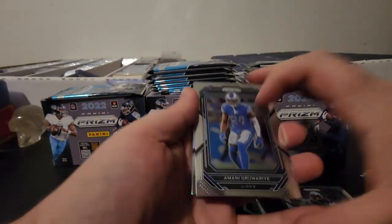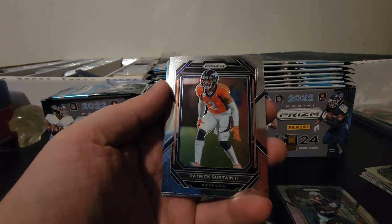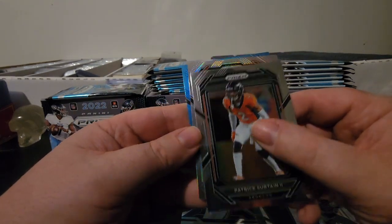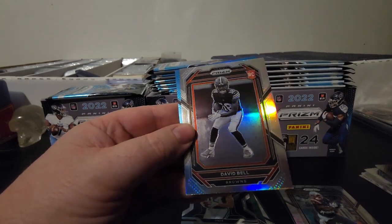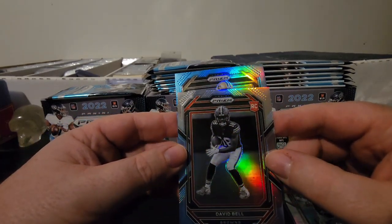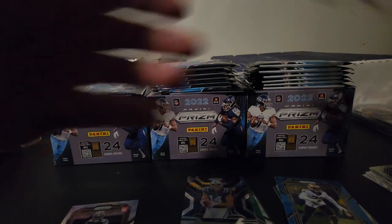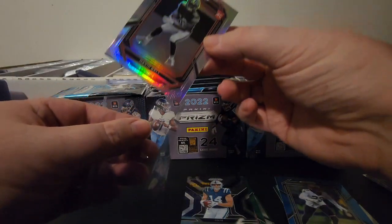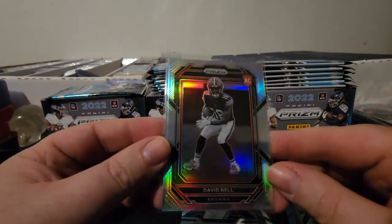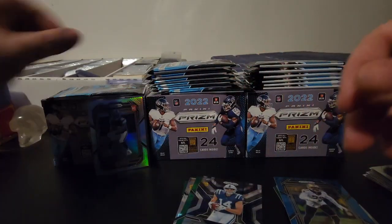This pack we've got Amani Oruwari, Pastor Tan. We got another silver and we also have the light blue. The silver is going to be a rookie for the Browns — that is David Bell, and that is the variation. David Bell variation. On the light blue it's a Saint — that is going to be Marshawn Lattimore. I'm going to go ahead and sleeve up the David Bell — you can see it says 'Variations' up here. That's the black and white silver. We'll put that up as the head of the box so far.